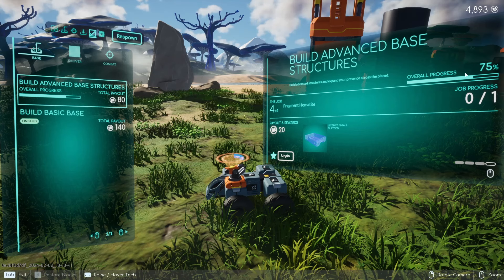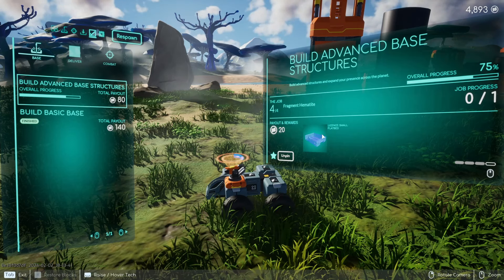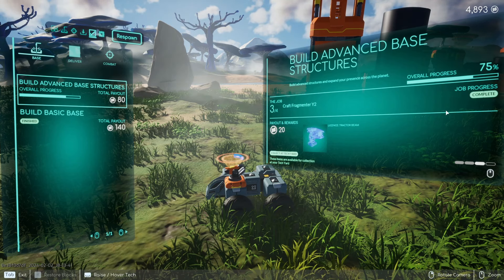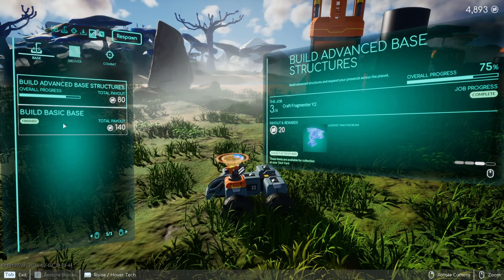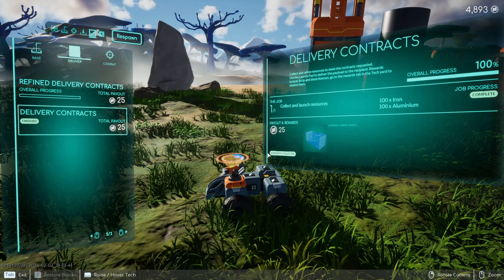Right here are your objectives. You've got your base objectives. If you click on the objective itself, it will tell you what percentage is done and what you actually need to do in order to complete this quest, as well as the rewards. You can pin and unpin the quest. Come over here to Deliver — same thing, you have delivery contracts.